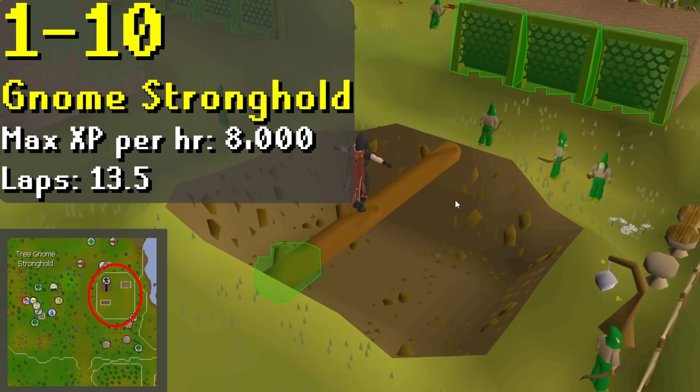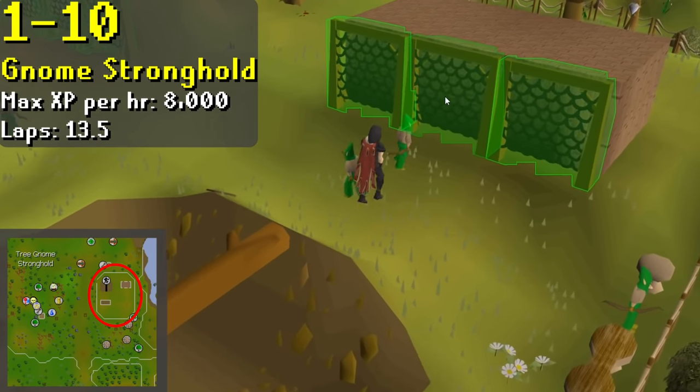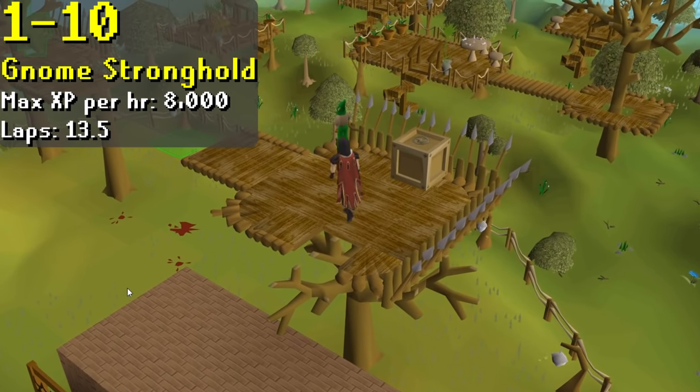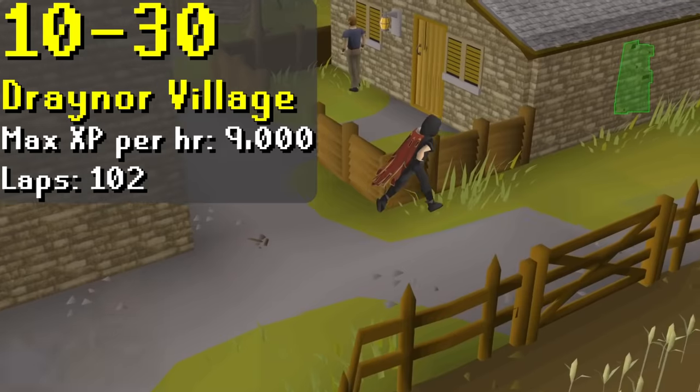For levels 1 to 10, if you've chosen not to do the quests I mentioned a few minutes ago, you're going to start training on the Gnome Stronghold course. You can earn a maximum of 8,000 XP per hour at this course, and you only need to do 13 and a half laps to reach level 10.